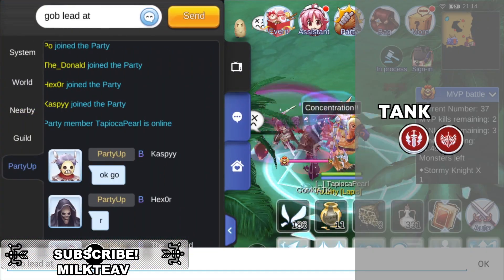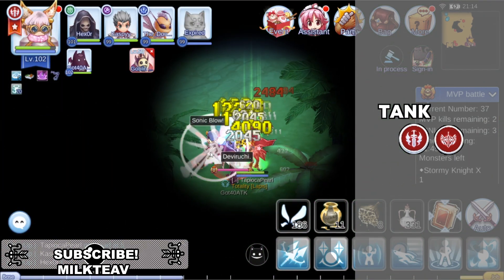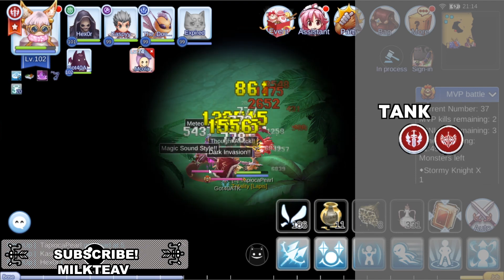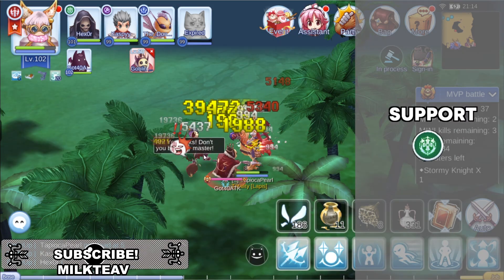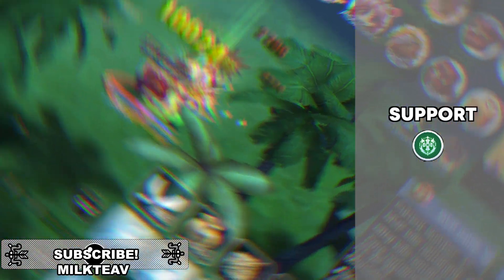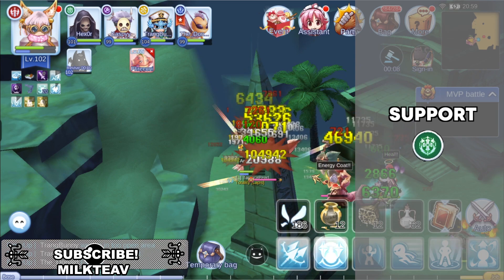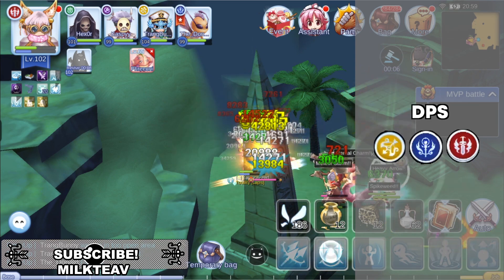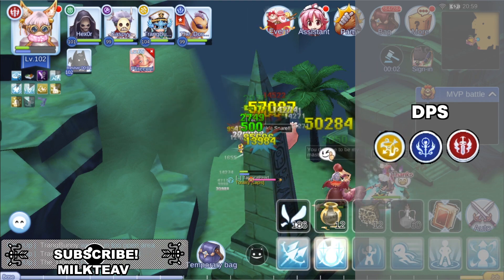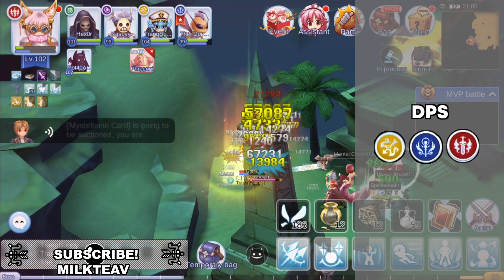As a tank — preferably a paladin or an off-tank lord knight — you want to continuously use taunt to keep the MVP or mini boss away from your damage dealers and priest. As a priest, you want to continuously have buffs up, heal, and resurrect when needed. Be careful of both monsters and players as you're a top target of opposing parties. As a damage dealer, you want to continuously keep up DPS and position your character in a way where enemies won't easily reach you, as you're also a hot target for opposing parties.